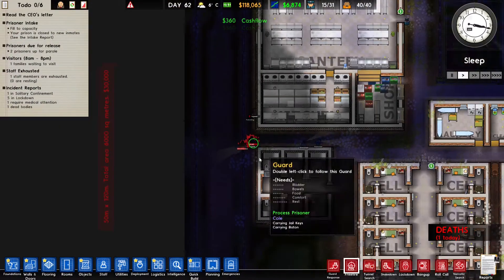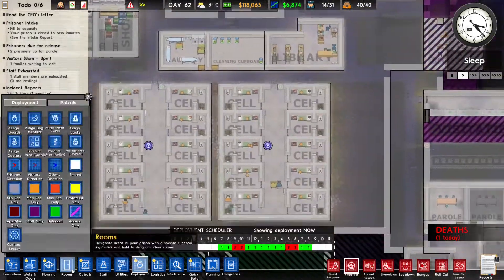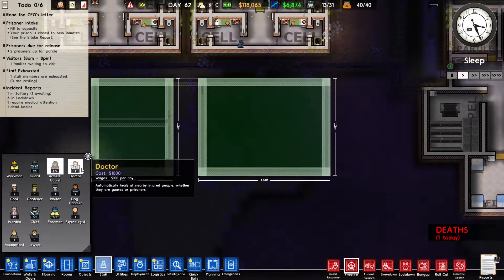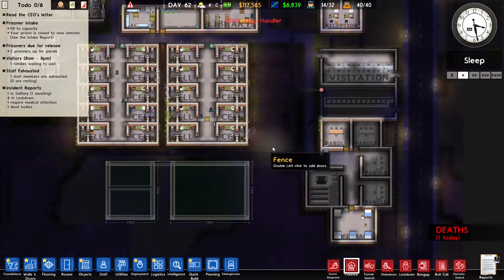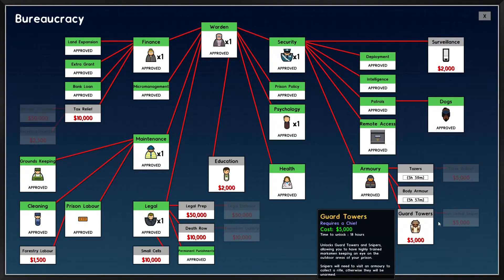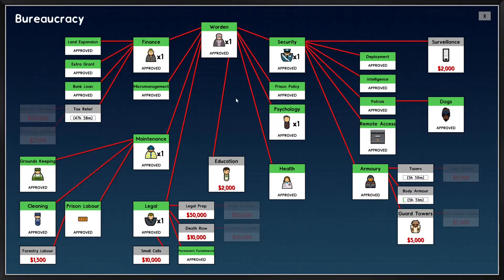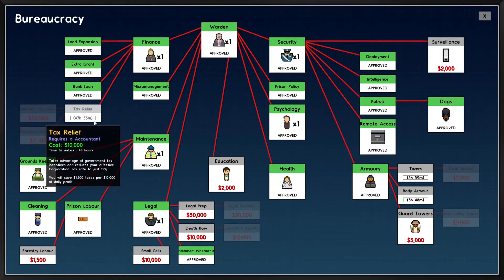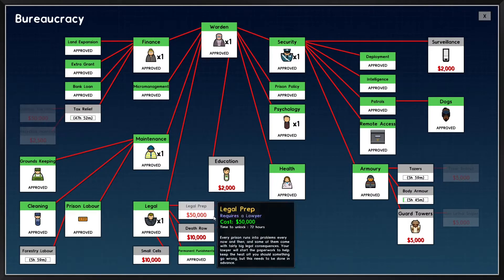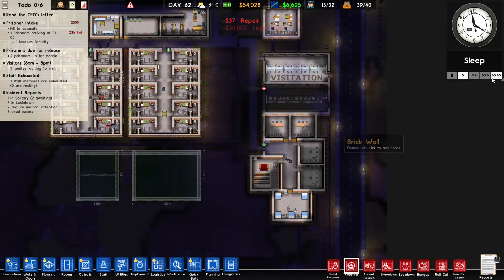A death happened — a dog handler died. Let's replace him. My guards are still useless; maybe I should give them some body armor so they have more defense. We can also research tax relief — we have the money — and with tax relief we pay less tax and earn more money. Let's spend some of that money and get a bunch of things researched.